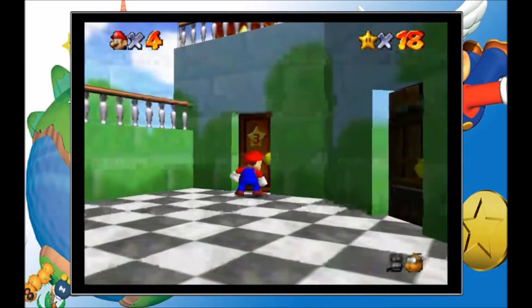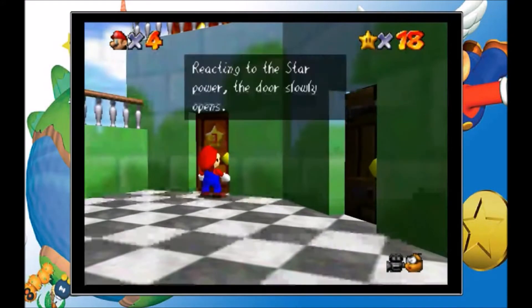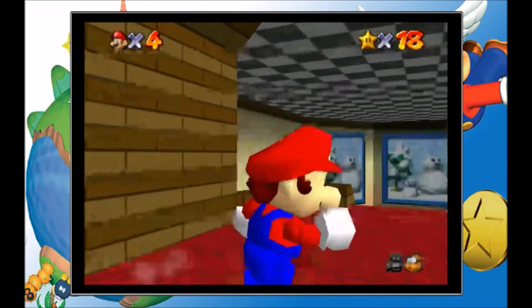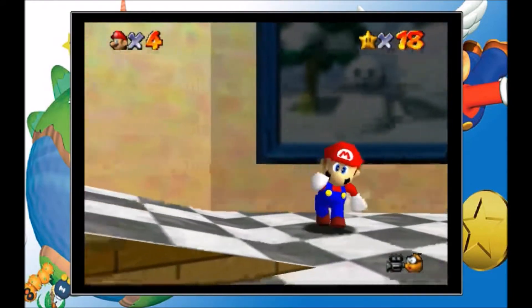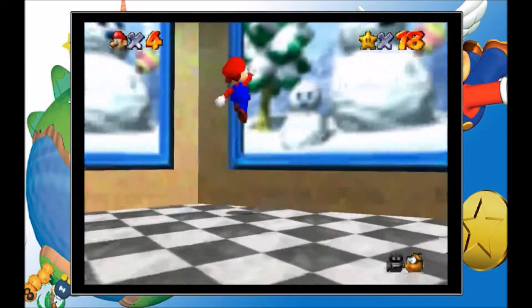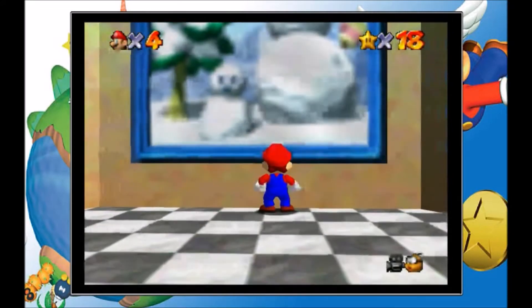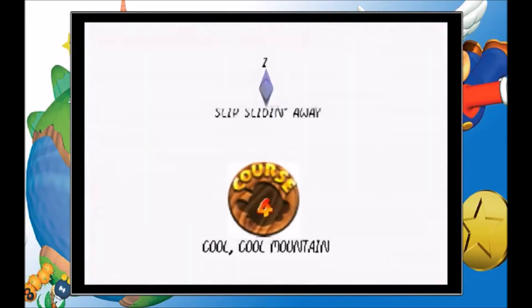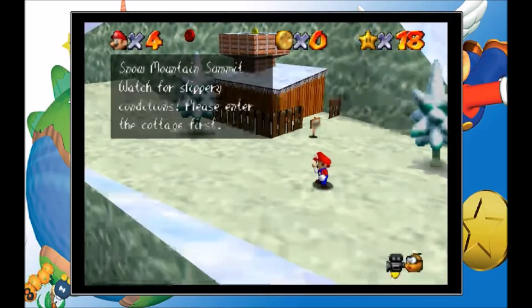We're going to this door - reacting to the star power, the door slowly opens. I like how Jolly Roger Bay's room looks. In we go - Cool Cool Mountain, slip sliding away. Snow mountain summit, watch for slippery.